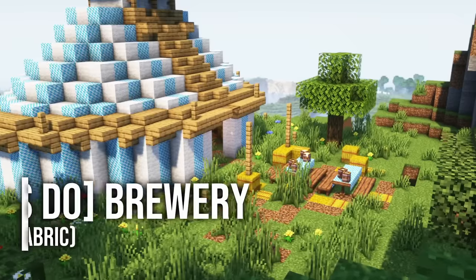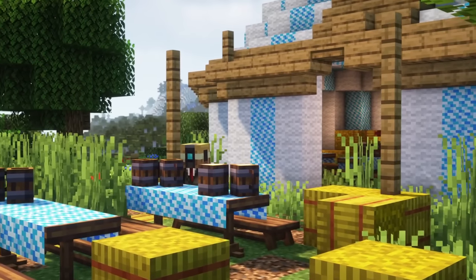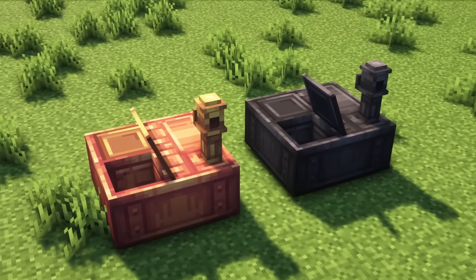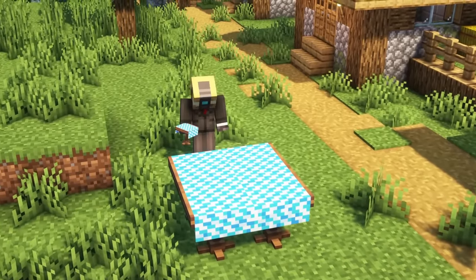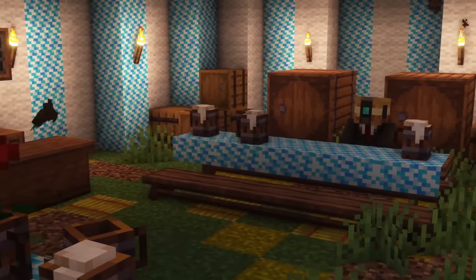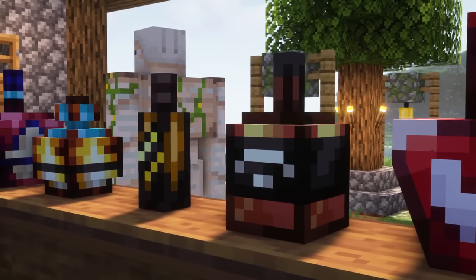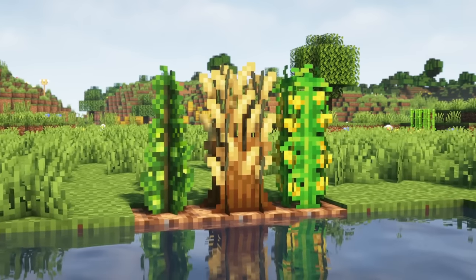Let's Do Brewery is the newest release of the Minecraft food mod series Let's Do. This new mod lets you brew your own beverages in Minecraft — you can make beer, whiskey, and more. This mod will also introduce everything you need for your own brew festival, with traditional Bavarian clothing, lederhosen, shirts, and the dirndl included. There are new building blocks, decorative elements, food blocks, and especially many new functional blocks to brew your beers, which look pretty cool.